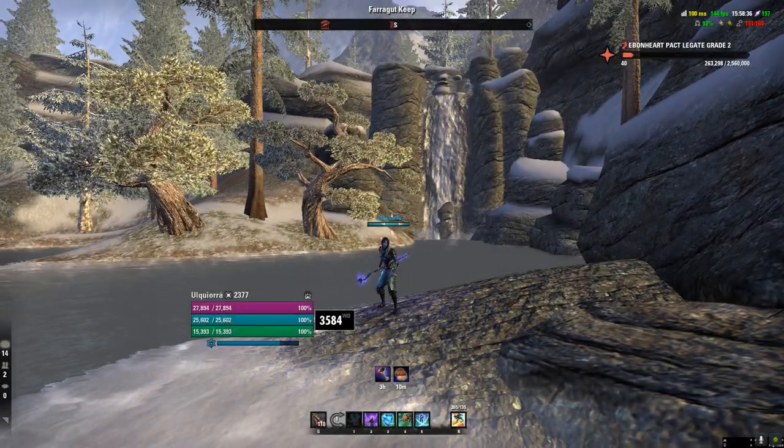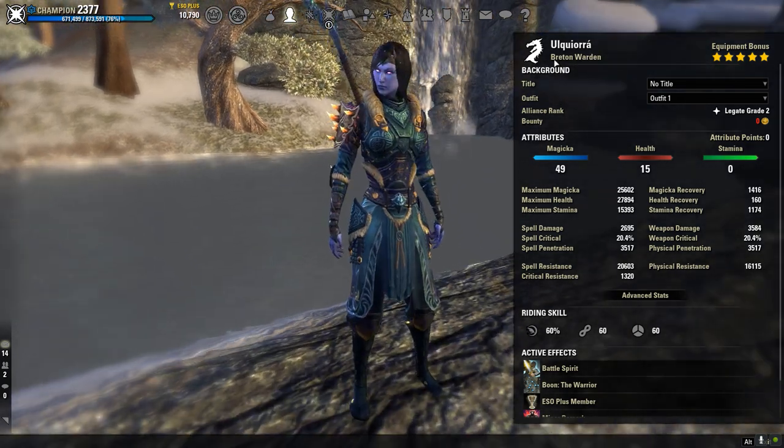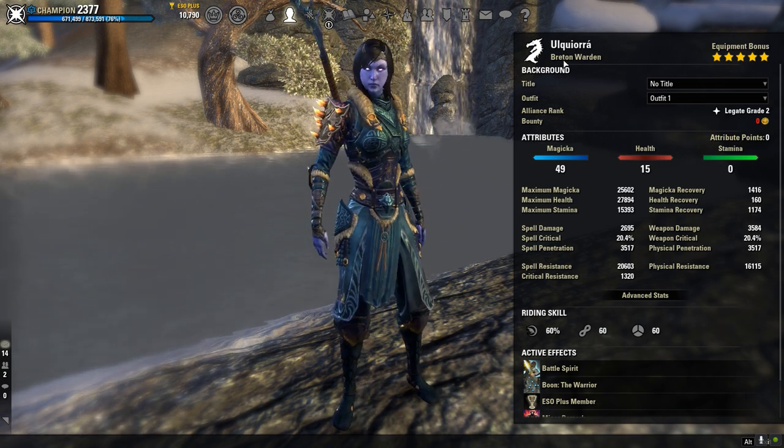Alright guys, let's get started. We're going to look at our character sheet. We are going to be a Breton on our Warden. Warden kind of suffers with sustain issues sometimes, so Breton is the best way to combat that. If you want to go full into damage, I recommend something like Khajiit or maybe even High Elf. But honestly, Breton, in my opinion, is the best way to go for this — it lets you just have that sustain and repeatedly go offensive on this build.